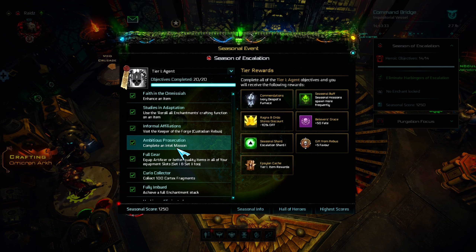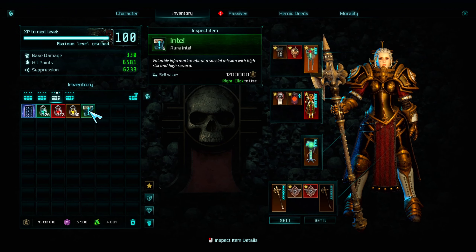An intel mission can be found if you click on the intel drops, which you can find during missions when you right-click them.